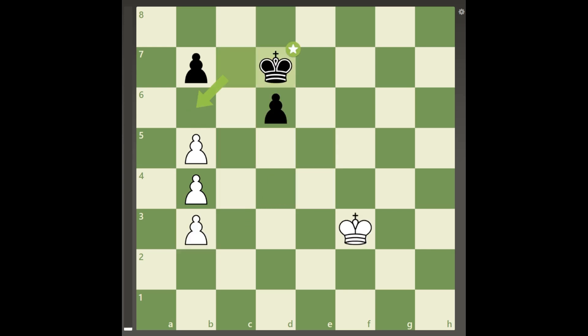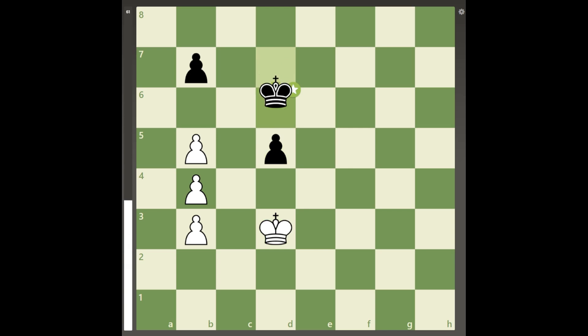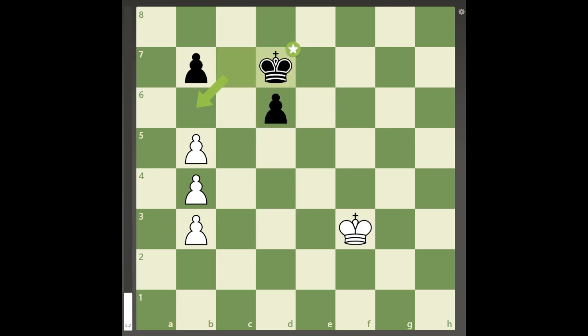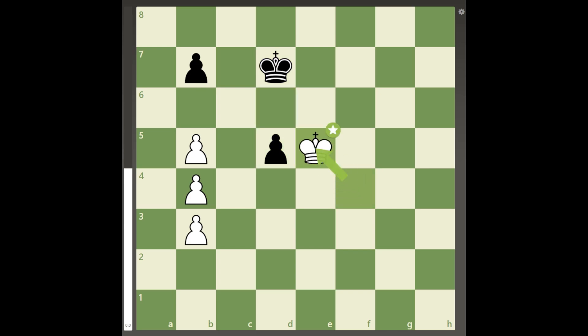With this in mind, king to E3 also doesn't work as it will allow D5, and white cannot avoid getting the move when the kings are on D4 and E6. This leaves white with one final possibility, and that is the brilliantly counterintuitive king to F4, preventing D5 due to king to E5.